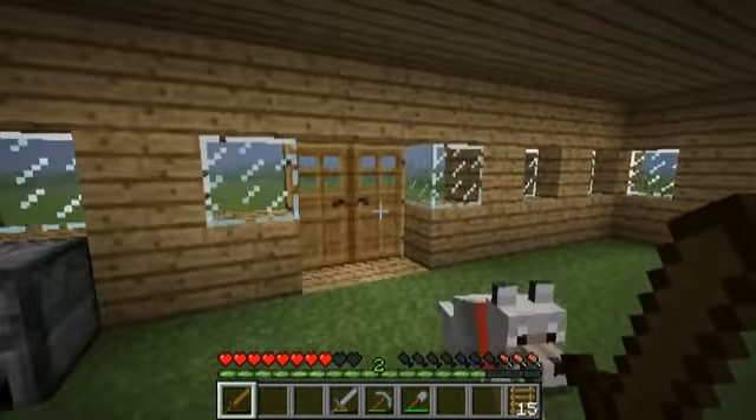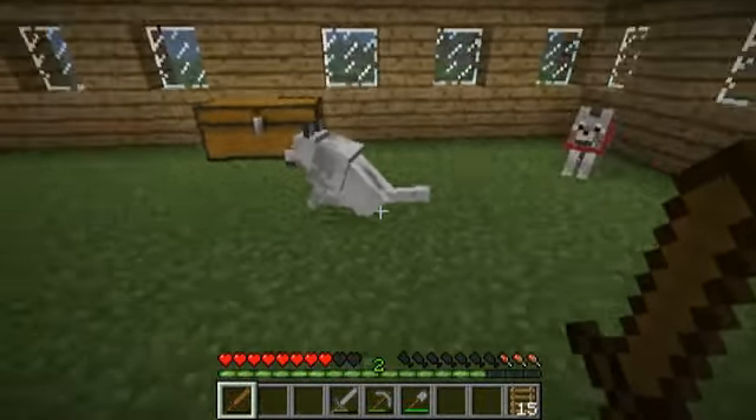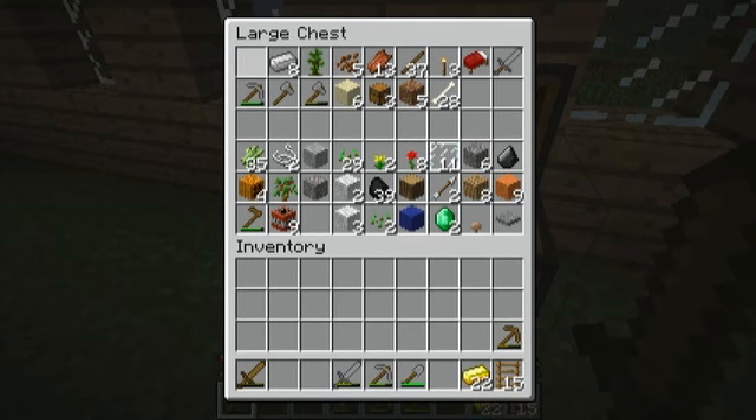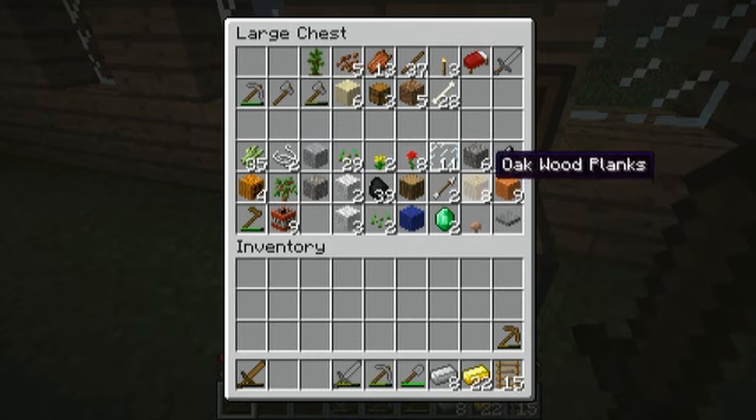What do I want to do next is the question. I think what I'm going to do is take out the iron ingots and the gold ingots and keep the diamonds in there. I thought I had loads of sticks — oh, I used them all. I forgot about that.